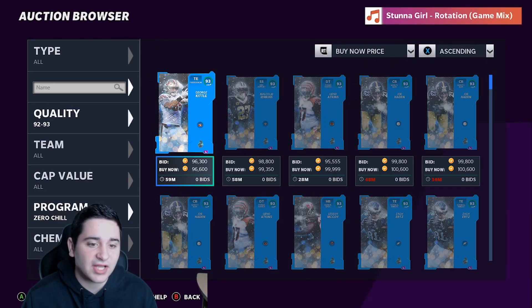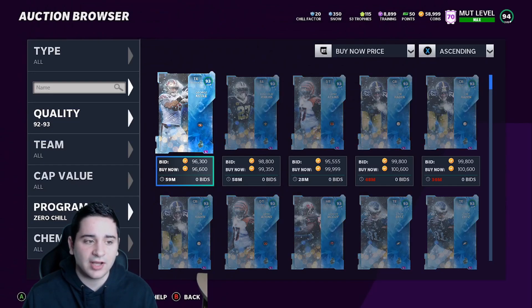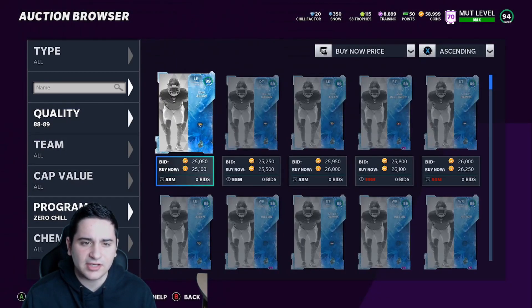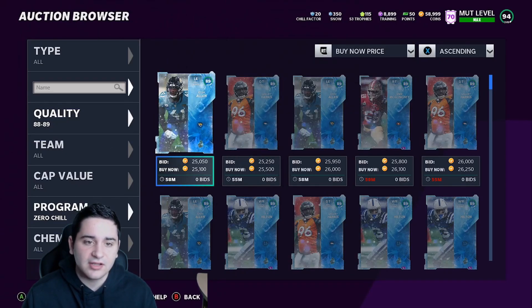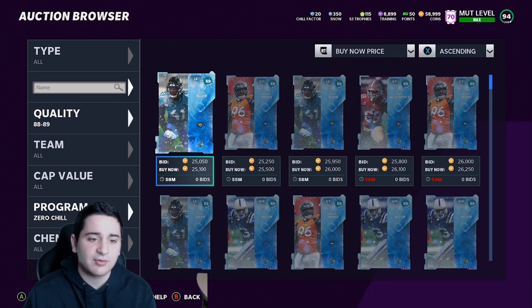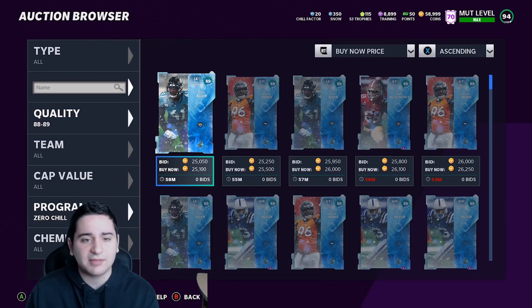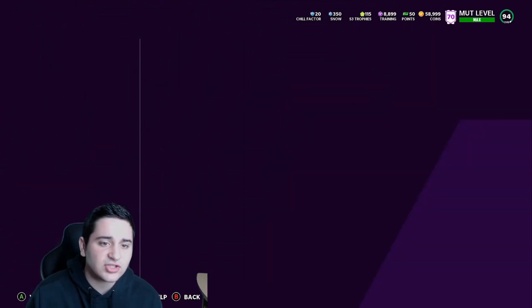You get 11k snow from Larry Fitz 92, which was around 75k I think. These 93s are very - I don't want to say very cheap, but they're definitely worth buying. If you're looking for cheap options, definitely look at 88s or 89s. Look at this - 89 for 29k. Buy these 89s only, because these quick sell for around 8k and then 16k, and you're spending only 15-29k versus 90k on a 93 for potentially only 14k snow. So 89s are definitely the method. Someone correct me if I'm wrong about the 93s.